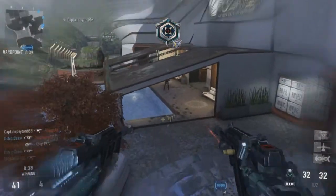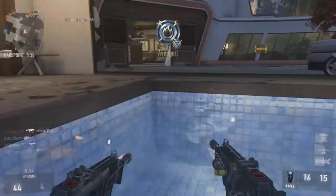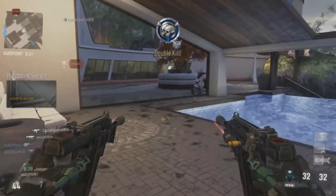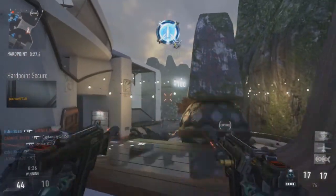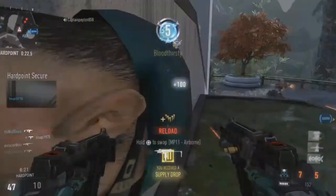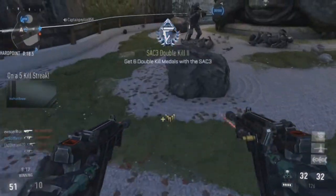I'm gonna be bringing you guys a double Sac 3 DNA bomb on the map Retreat. Now, these guns — I'm really not a dual wield master — but I actually decided to put on these guns and I got a double, not just one but a double solo DNA bomb using the Sac 3. It's actually my first hip fire DNA bomb along with a double DNA bomb.